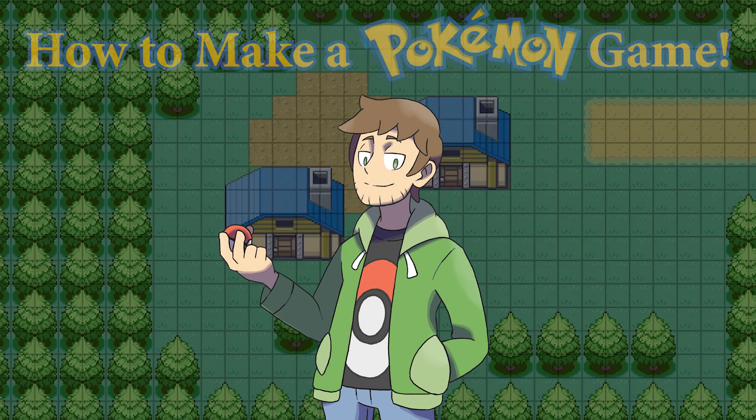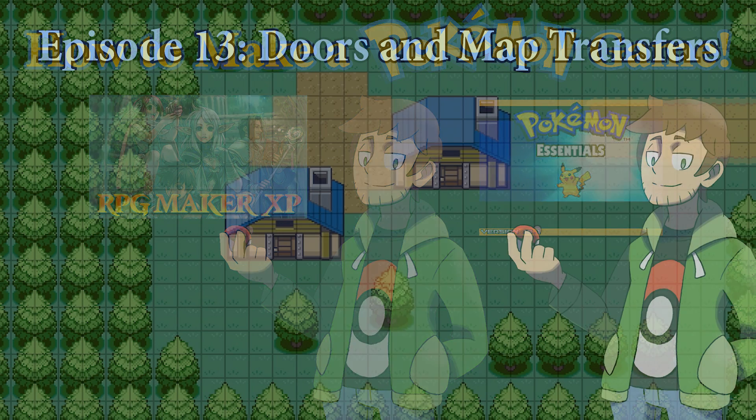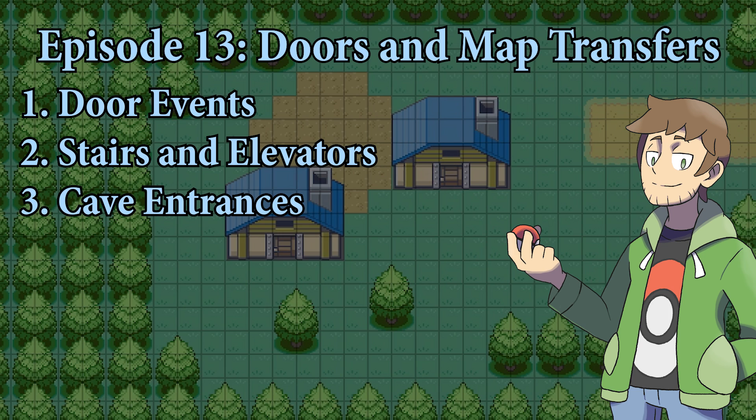Hello there, I'm Thundaga, and welcome to my How to Make a Pokemon Game tutorial series. This series will cover all of the essential info you need to make a Pokemon game in RPG Maker and Pokemon Essentials. In this episode, we'll be looking at doors and other map transfers. First, we'll discuss how to set up door events and how to move in and out of maps through the use of these doors and map transfers. After that, we'll talk about how to set up stairs and elevators. And lastly, we'll discuss cave entrances, because those need to be set up a little differently than other map transfers. With all that said, let's get into it.